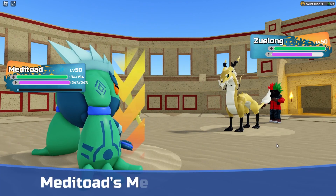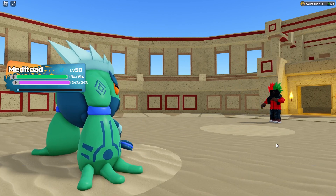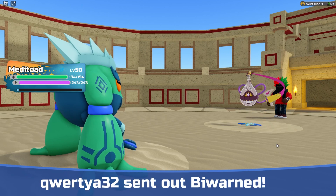Ancient Roar — yeah, I expected that. We get some Chip Damage off. He might swap into Wendelin — I think Wendelin. I'm gonna predict it. No, Bywarned. That is okay.